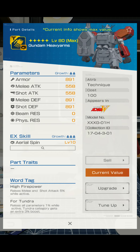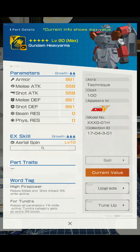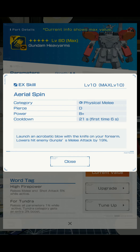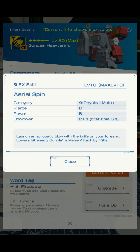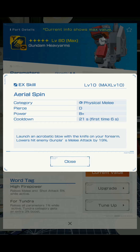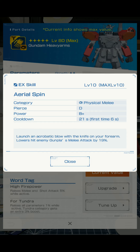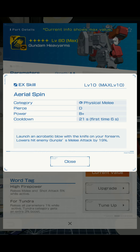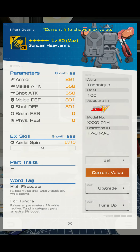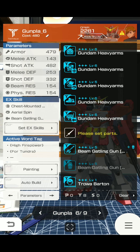No armor, no beam resistance, physical resistance, some low average melee and shot defense. And aerial spin category, physical melee, pierce D, power B+, cooldown 20 seconds, first time 6 seconds. Launch an acrobatic blow with a knife on your forearm — lowers hit enemy gun plus melee attack by 19%. It's not a bad EX skill, but the arms are really bad in my opinion.